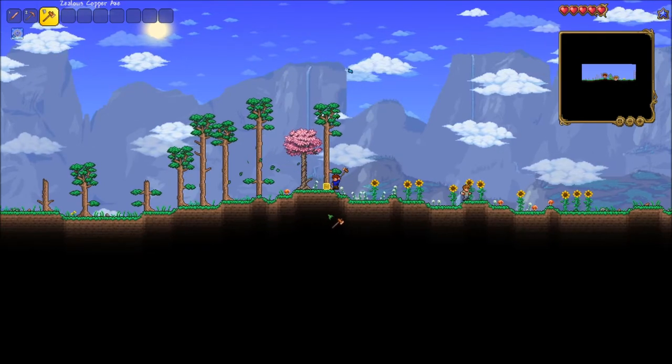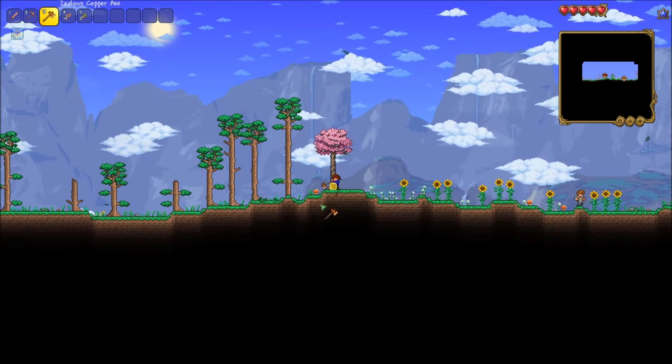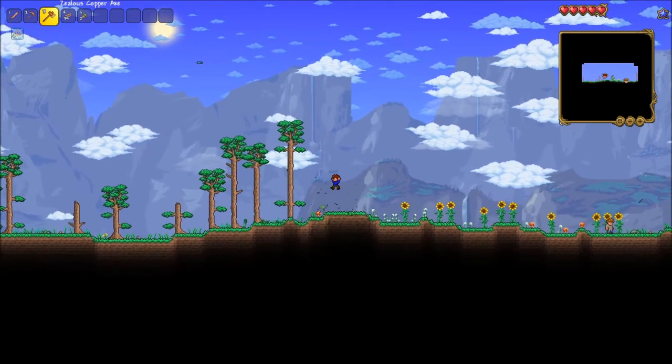As you can see, right now I'm using my axe to cut down a few trees. This is always the first thing that you want to do when starting a new world, as shelter is necessary to survive your first night.